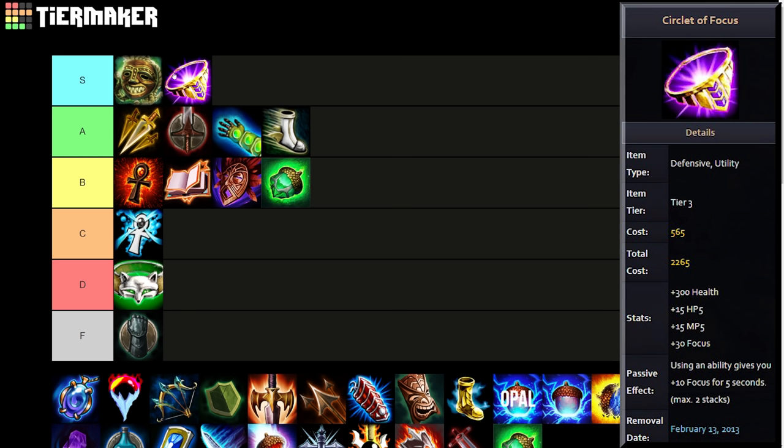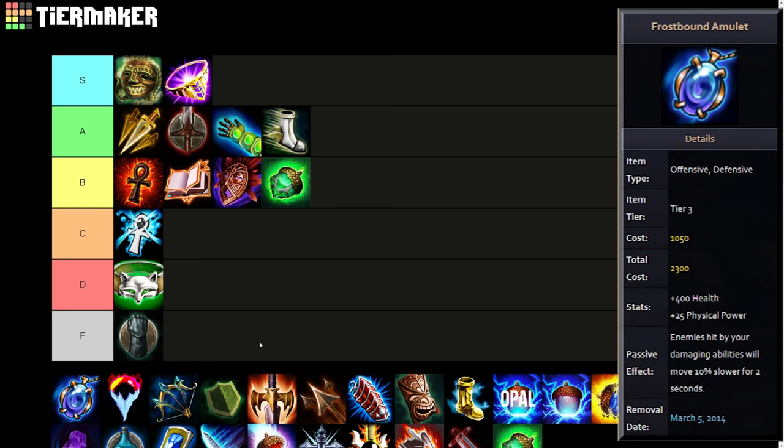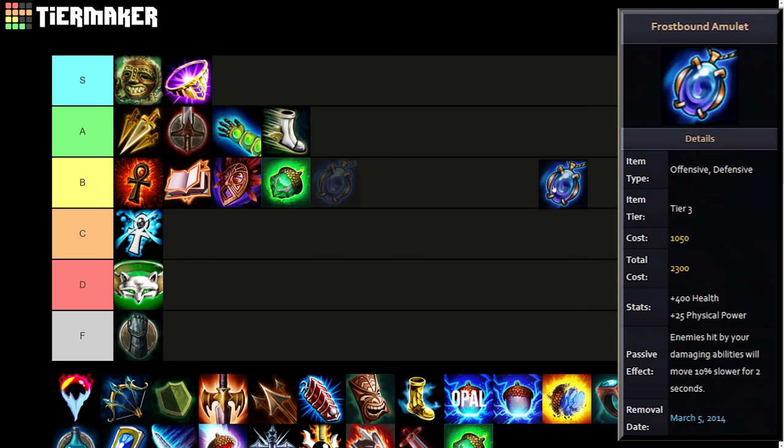Focus was also on a ton of other common items — it was a bit like cooldown reduction at the time, just slapped onto items you'd normally buy. I think Joten's Wrath had Focus, Divine Ruin had Focus, Chronos Pendant had Focus, plus a bunch of other random items. It was a really cool mechanic in theory but it honestly broke the game, which is why I have Circlet of Focus in S tier — it's the icon for the Focus mechanic.